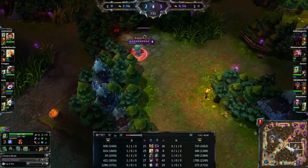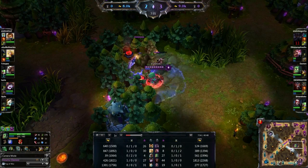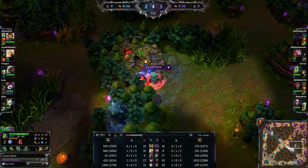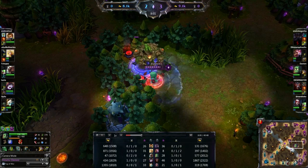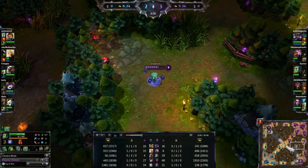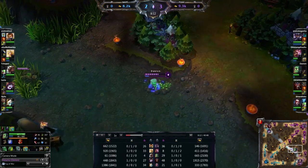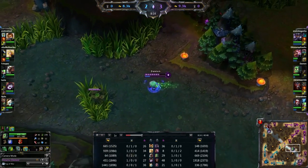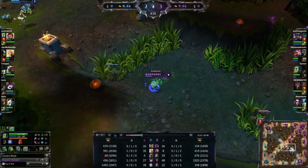I'm going to go back now and pick up my blue buff as well. Amumu is a very blue-dependent jungler — you want to be early on picking up as many of those blue buffs as possible. I know your mid-laner might start to complain a little bit, but you need it. There are junglers out there like Amumu and Nasus which are very dependent on that blue buff. Later on it's not so much an issue, but early on you want to try to get as much blue buff as you can because it means you can do more in the jungle, more ganks, and stuff like that.